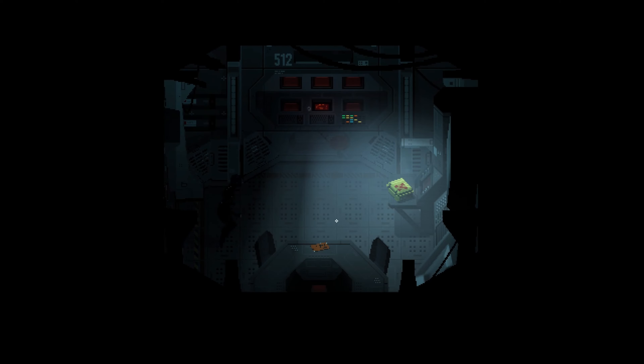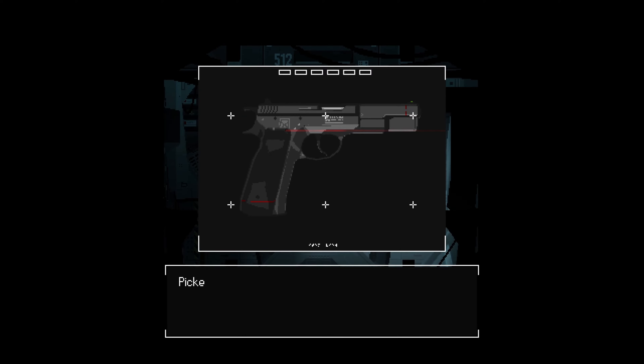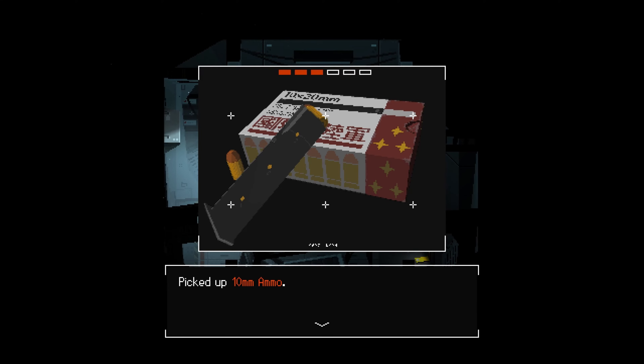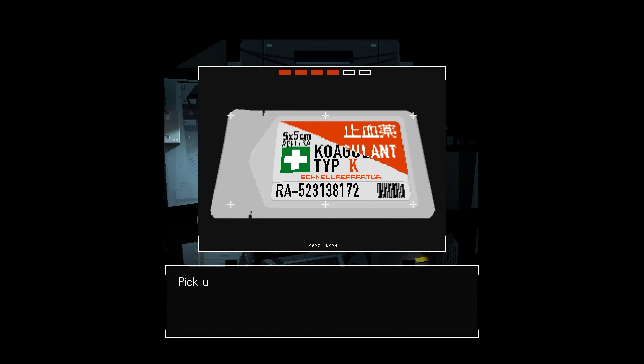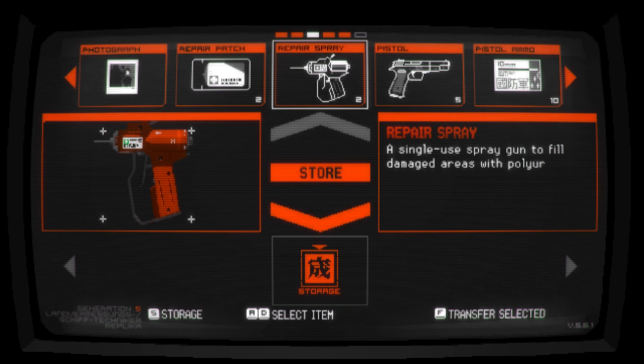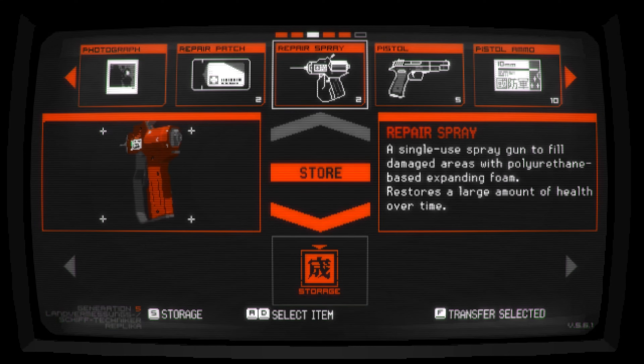As you find your first weapon — a small pistol — you are able to gun enemies down, but be warned: ammo is in short supply along with your inventory space, so you will have to be conscious of what you want to take with you when exploring. The balance of ammo, health, and key items is something I really miss in games nowadays, but luckily Signalis is shaping up to handle that perfectly.